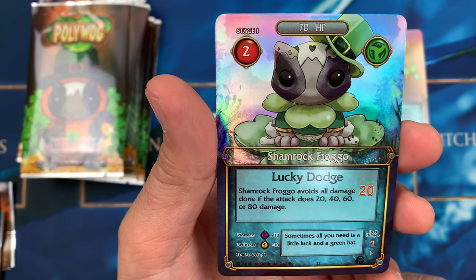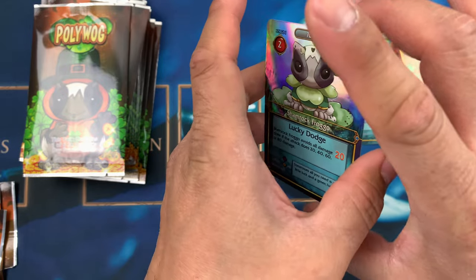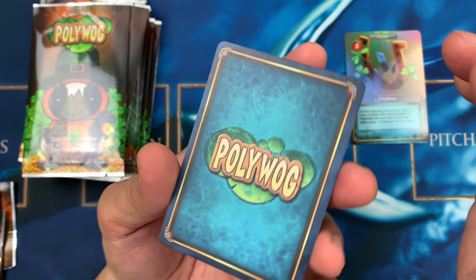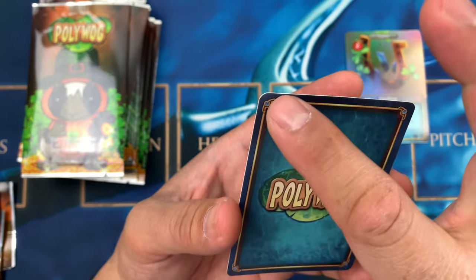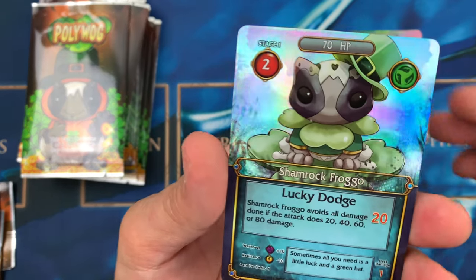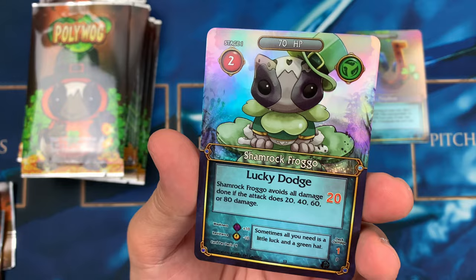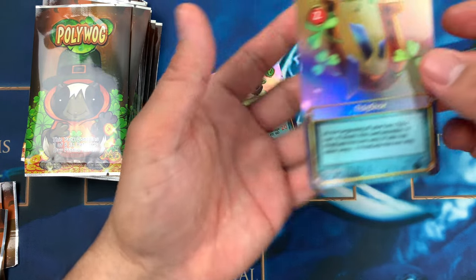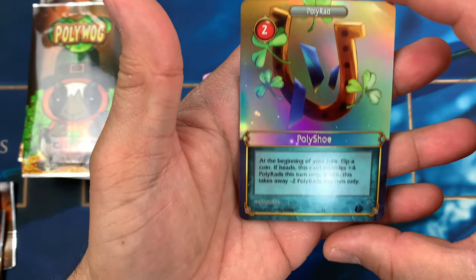The weakness is 10, resistance minus 10, and cards per deck is 6. Sometimes all you need is a little luck! The green hat deck damage is 1. I love this — I hope Kevin can create a foiled card back too, because this one would look really gold and shiny. The foil on this is amazing! The artwork is by Kundo del Castillo and artist Julia Palmieri.